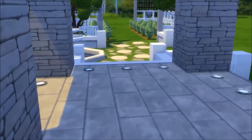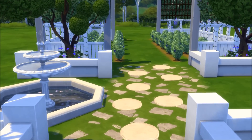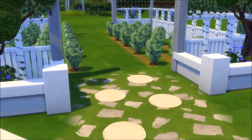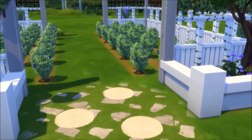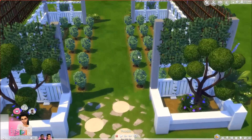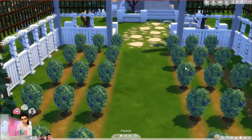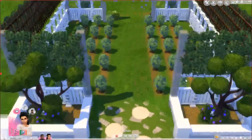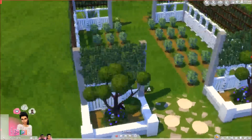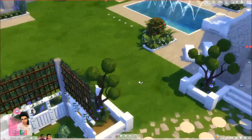When you walk through here, you go into the vineyard and I already placed some grape bushes. I don't know exactly what they're called, but I already placed them and let them grow a bit. I think they've evolved two or three times already and the quality was fine last time I checked — but this is the little vineyard. It looks very nice and of course the view from here is also very beautiful. So this is the entire backyard.